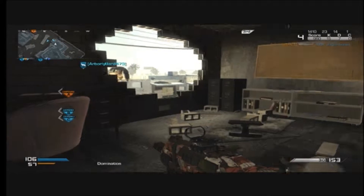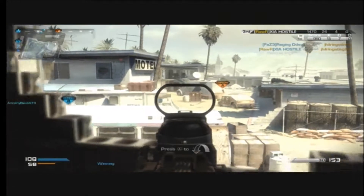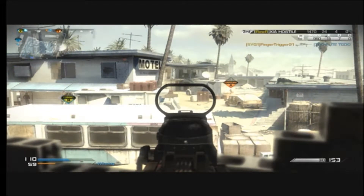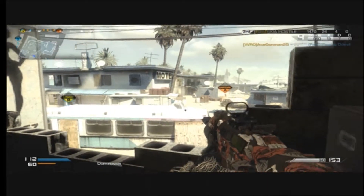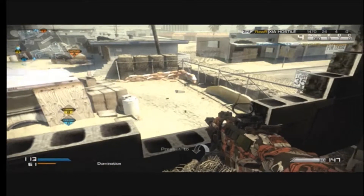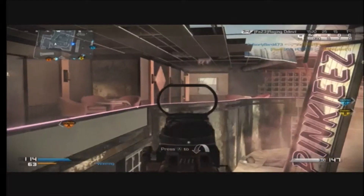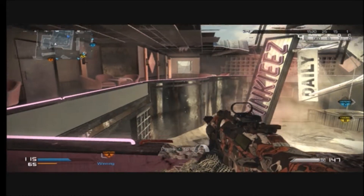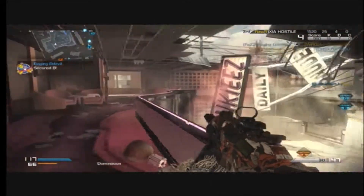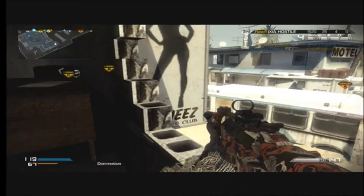A little bit about my class setup — with Stalker, whenever I use an AR in an objective game like Domination or Search, whether it's Search and Rescue or Search and Destroy, I love having Stalker. Being able to turn a corner and aim down sights is huge because a lot of people still camp. That's Call of Duty for you. With my Razor Sabertooth controller, if someone's crouched in a corner I can just turn, tap my back trigger, jump up and start shooting.